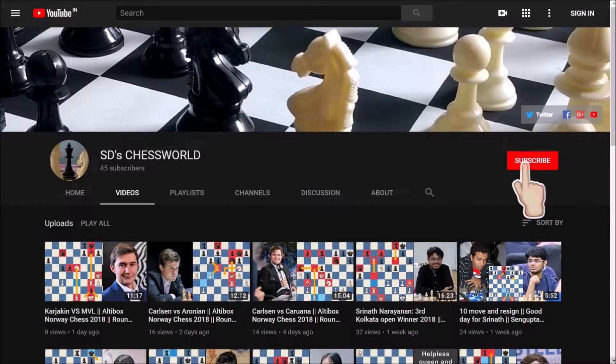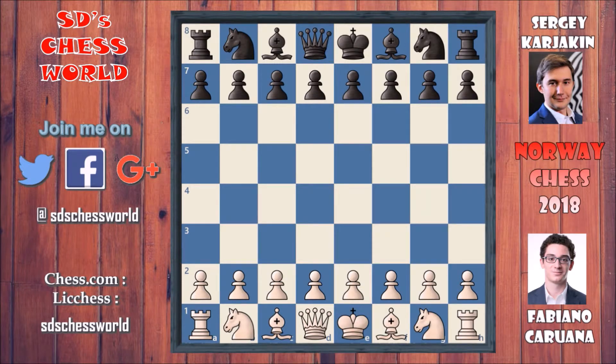So before going to it, don't forget to subscribe to the channel and hit that bell icon. Now that you've done that, let's go for it. In this game, Caruana Fabiano has the white pieces and Sergei Karjakin has the black pieces.